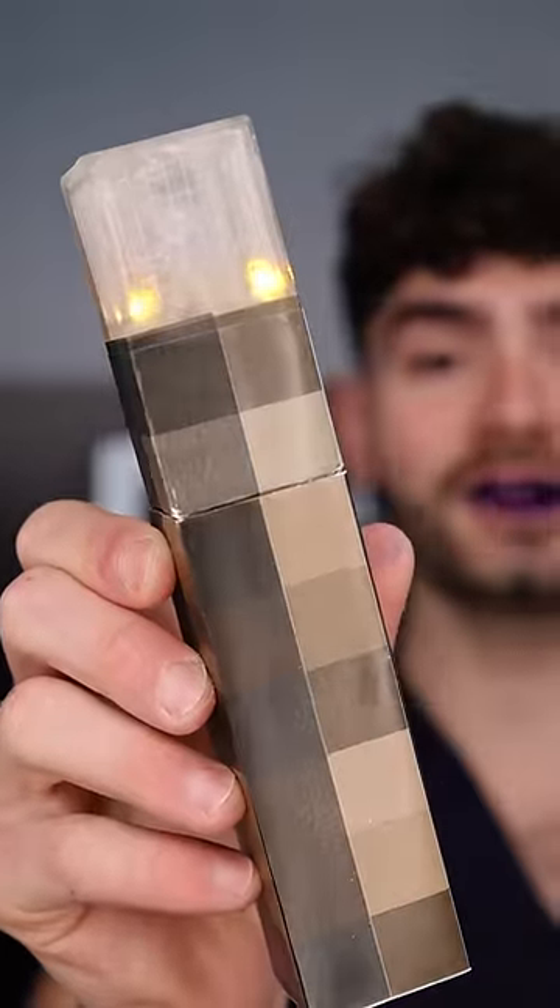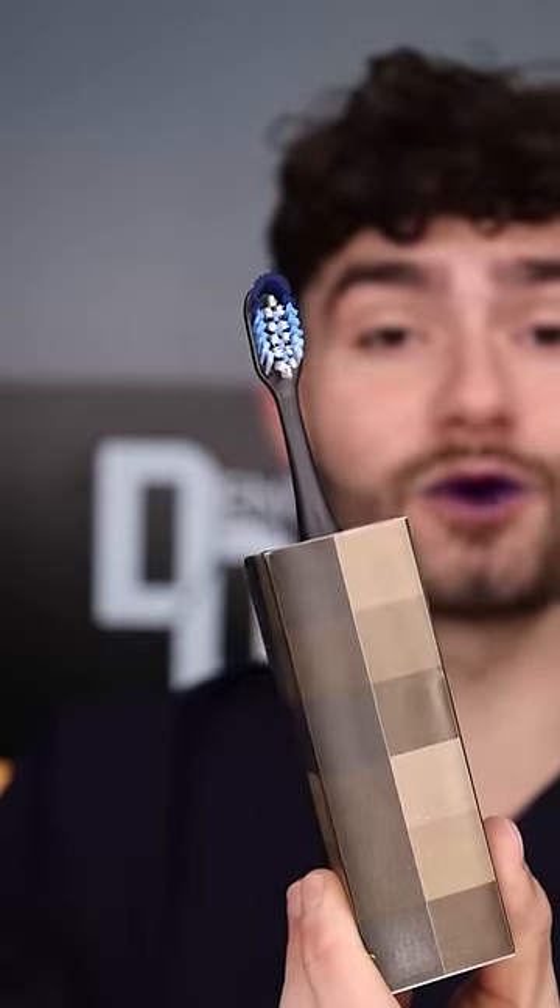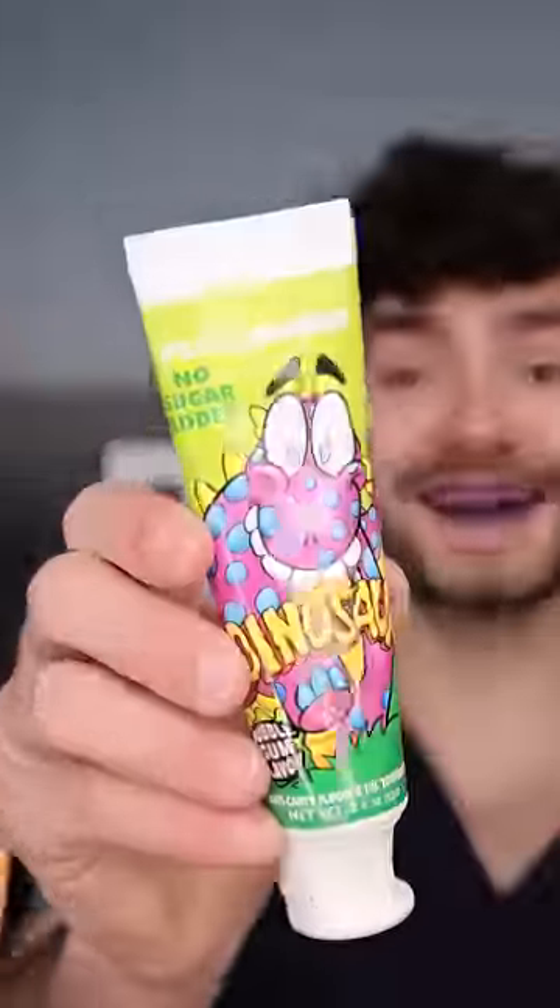One instruction manual which we won't need. A torch handle with a glow-in-the-dark cap that serves as a nightlight, and to protect the bristles from doo-doo particles. Dinosaur toothpaste.